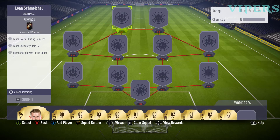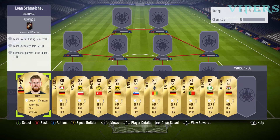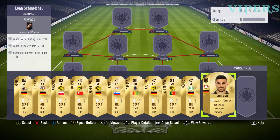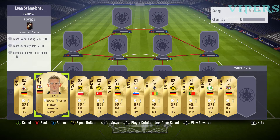For this particular SBC, we require a team overall rating of 82 and minimum chemistry of 60. These are all the Bundesliga players that I have selected. Because the rating required is 82, we have to go for a prime league.